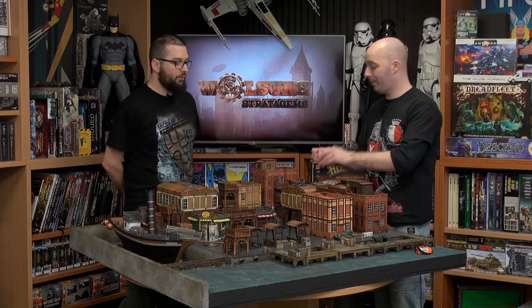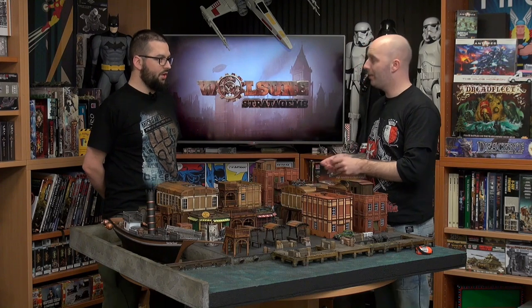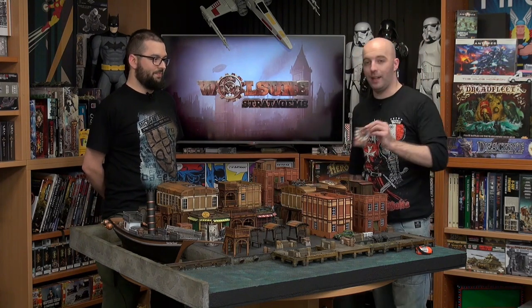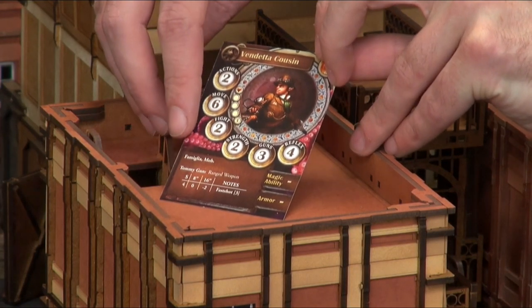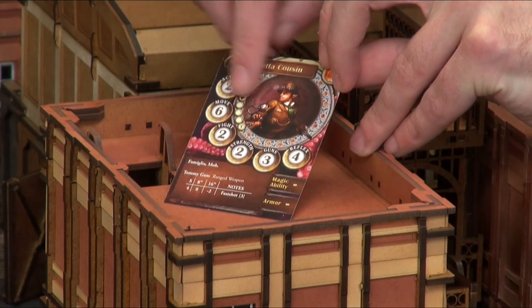But who are we putting into it? We are putting in the Skilla Vendetta Cousins. These are henchman models with a mob rule and tommy guns. Now, the key with these little guys is, if you look at their tommy gun, it actually doesn't have the quick rule, which means you can't move and shoot with it. Otherwise, their stat line is quite good.